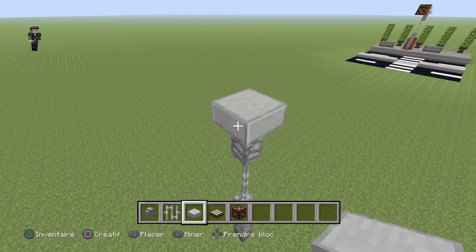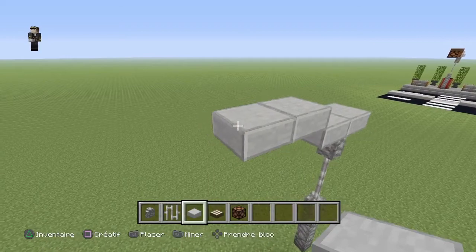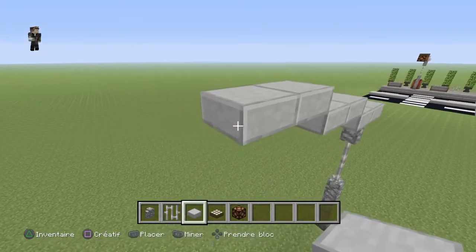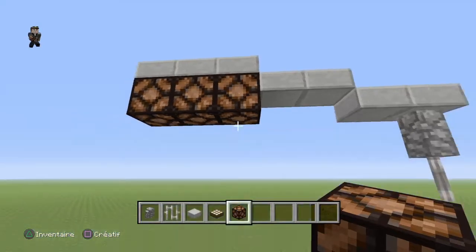Ici une dalle de pierre, encore une là, donc là il y en a deux. On met sur un de hauteur, on en remet deux, on en remet sur un de hauteur, et cette fois vous allez en mettre trois. Juste en dessous, on va lier les lampes de redstone.